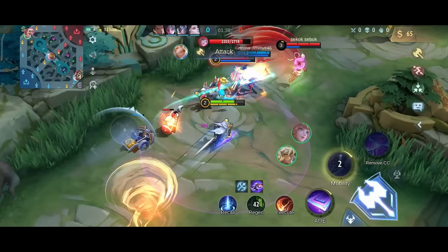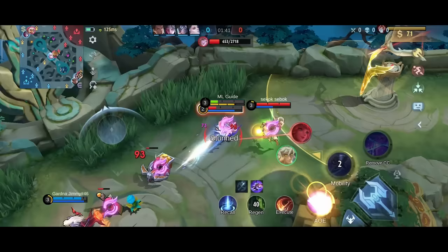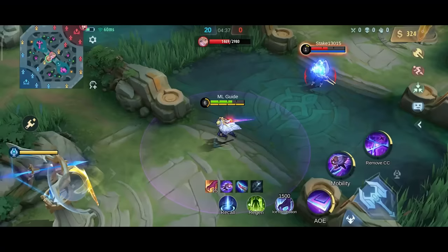Now let's have a look at a few combos. You should almost always have your enhanced basic attack ready when engaging. So when I say basic attack, I mean the enhanced one. The first combo is second plus basic attack plus first skill.